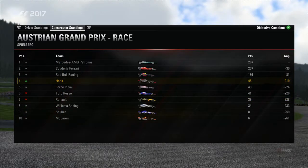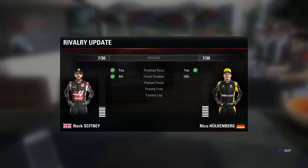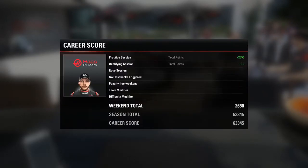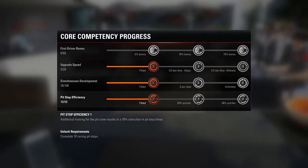Thanks to our double point-scoring finish, we have moved up to fourth in the Constructors' standings. We are definitely best of the midfield right now, even ahead of Williams Racing. That is the Austrian Grand Prix wrapped up, and we got some more resource points as well. Looking at the rivalry, we actually pull ahead by one point against Nico Hülkenberg. Another six points-plus for team approval, which is always good. We've also got an increase on pit stop efficiency, so hopefully our pit stops will be that little bit quicker.